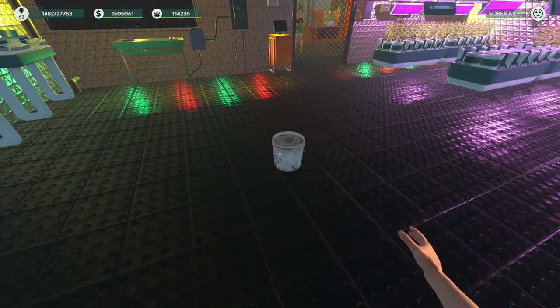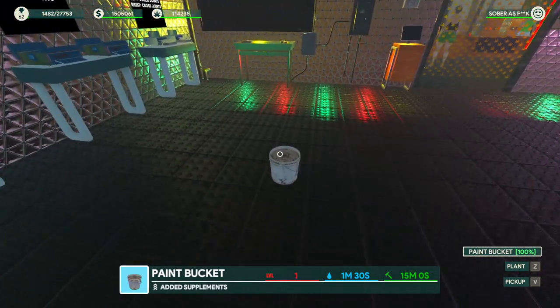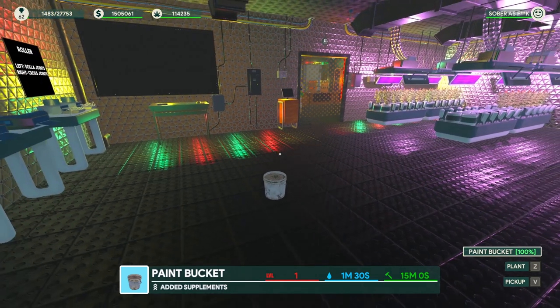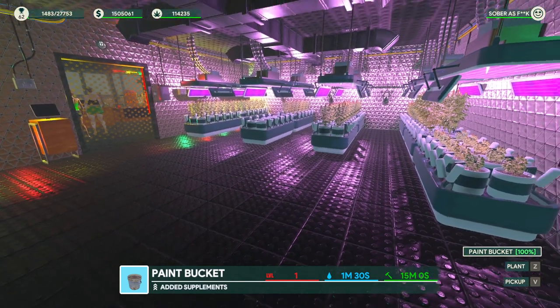When you first start growing, your setup is going to look something like this. You'll have a paint bucket, you'll plant your seeds, water them, things like that. If you're playing on a harder difficulty, later on in the game you can actually get mold on your weed, spider mites, and russet mites. We're going to go over all of that today and look at these setups.